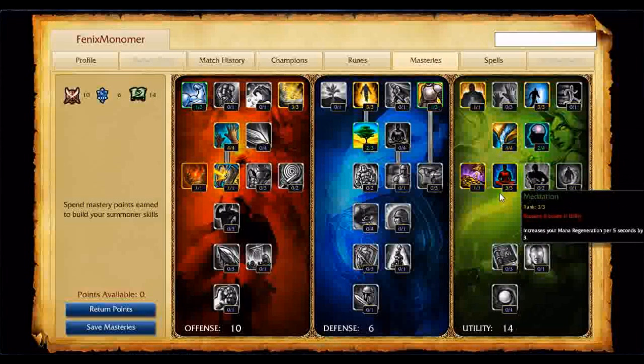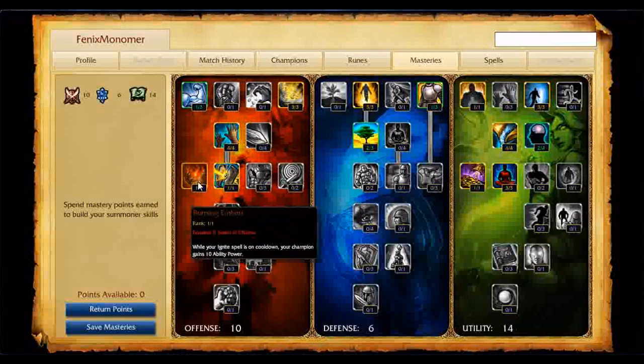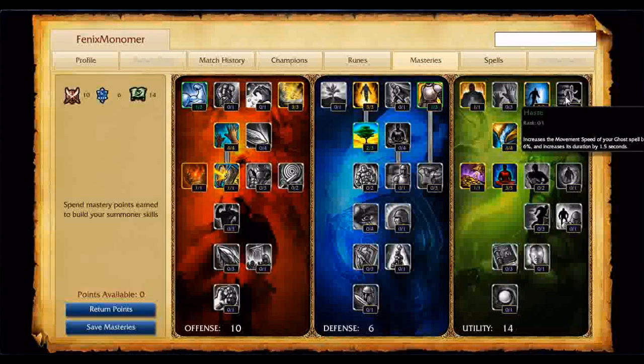The utility tree is just because I need the experience. Mana Regeneration is kind of a must since I don't build mana items. Greed is awesome. Get Expanded Mind because there are leftover points. And I got a point in Burning Embers since I'll be carrying Teleport and Ignite.